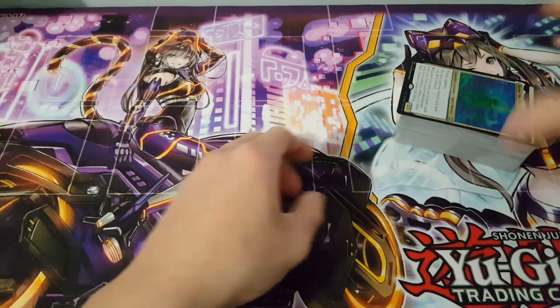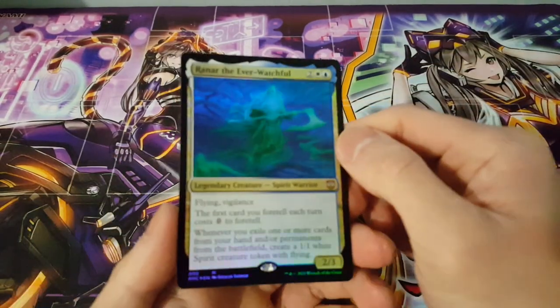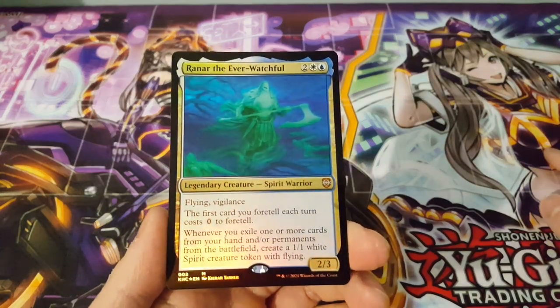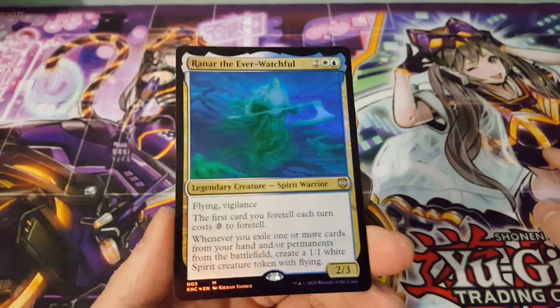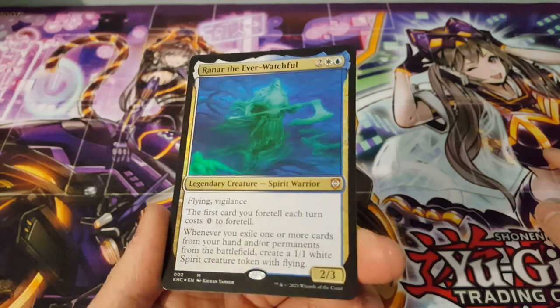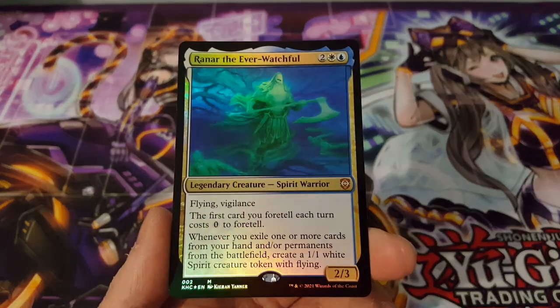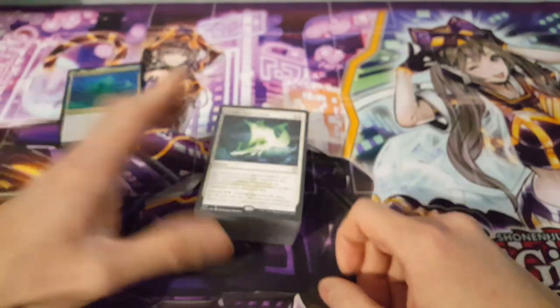We set that aside and here is our deck. The Commander for this particular deck is Ranar the Ever-Watchful — a very interesting legendary creature, Spirit Warrior. It is a Mythic, very nice, with flying and vigilance, which is very powerful. You can kind of expect that out of a white creature.